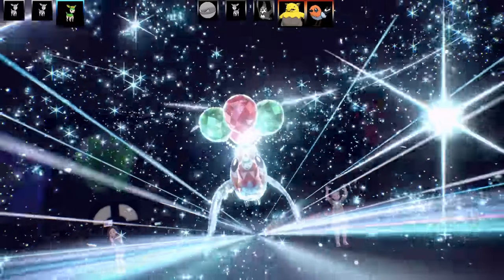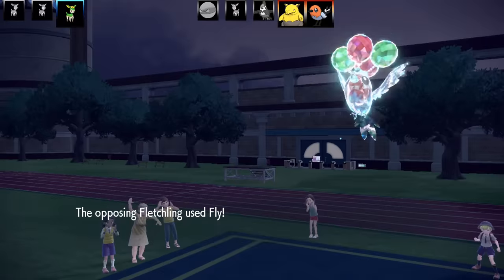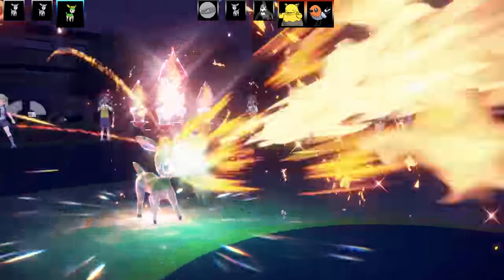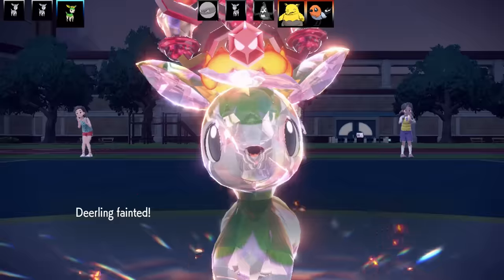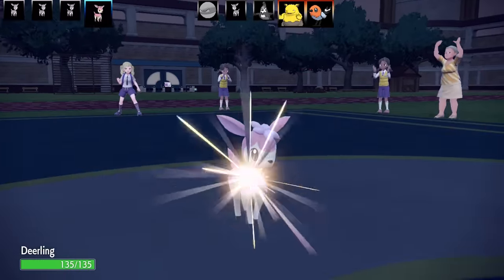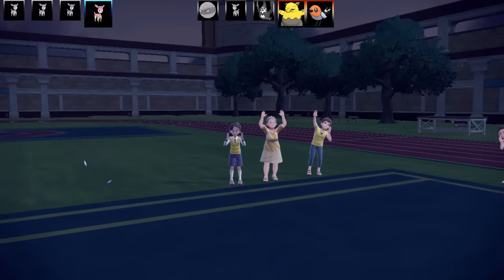Fletchling's got little balloons — about as big as its body. It goes for Fly and I lived on one HP — you wouldn't read about it! I go for Tera Blast and get good damage. Then Fletchling uses Peck and takes me out — they've taken me out with Tackle and Peck in the same battle. That was their plan all along. I'm starting to get really salty. Going into my final Deerling for a Shadow Ball to take out Fletchling.